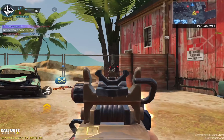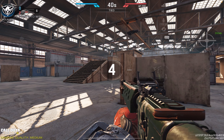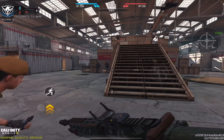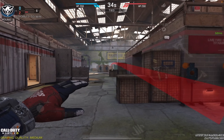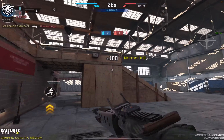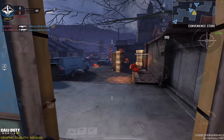Next we move on to the new 1v1 and 2v2 map — the Pine map, also called the King map. It's a very simple, straight, square map with good geometry. It's great for testing your 1v1 and 2v2 gunfight skills. However, it's quite open — the FOV on this map is quite big. I played a lot on this map and realized it doesn't have too many item spaces.